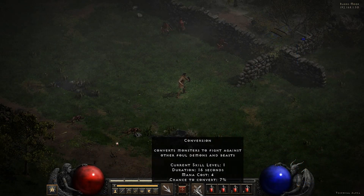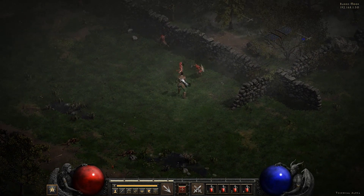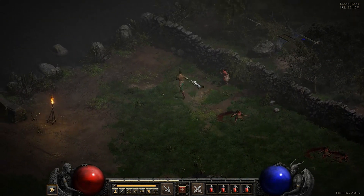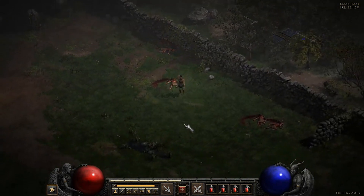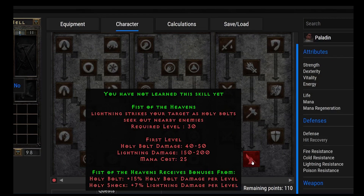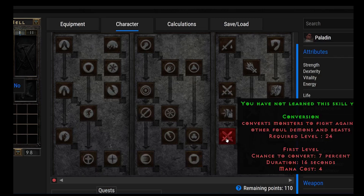Moving on to Conversion. This is not an ability I've seen used very often. It converts a monster to fight against other enemies, but the chance to convert is only 7% — pretty low, so it's not even really good with one point in it. However, it is a prerequisite for Fist of the Heavens, so you might just put one point into it.